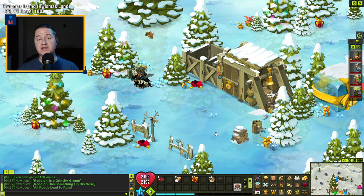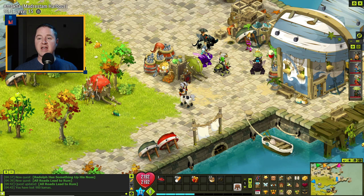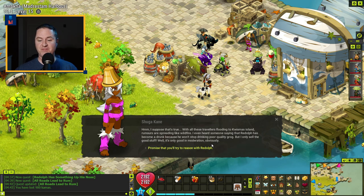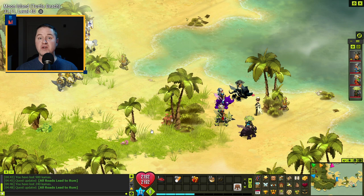For 'All Roads Lead to Rum,' go talk to Nicholas Quissmas inside the Quissmas Workshop. Say you want to jostle Reldolph a bit. He'll send you down to the Madstrom Harbor at 13 comma 1, looking for Sugarcane. Talk to Sugarcane, explain that Reldolph's bad reputation may have serious consequences, and agree to help in exchange for a key. Now head to Moon Island — at 33 comma 11, talk to Michelle Winner, and she'll send you to find Chris Torrent, located at 33 comma 6.